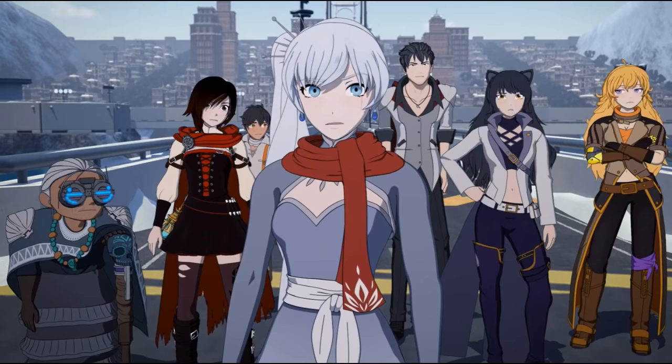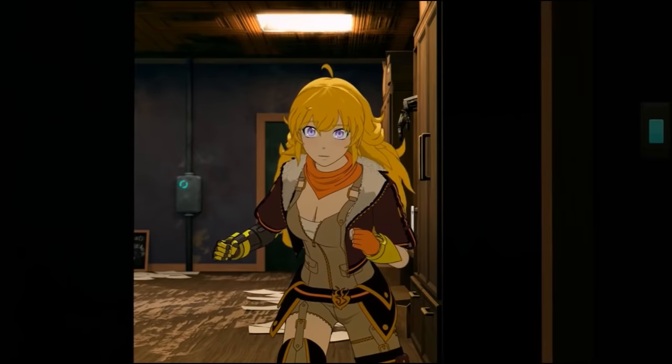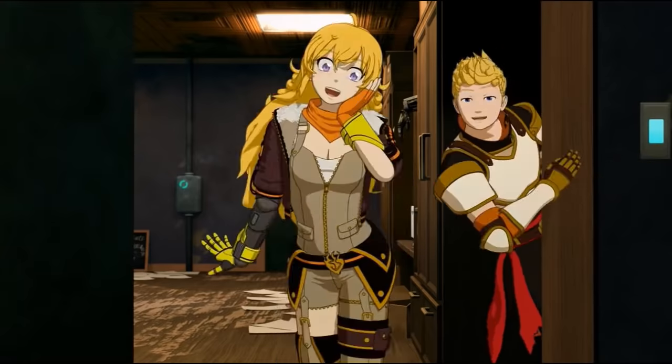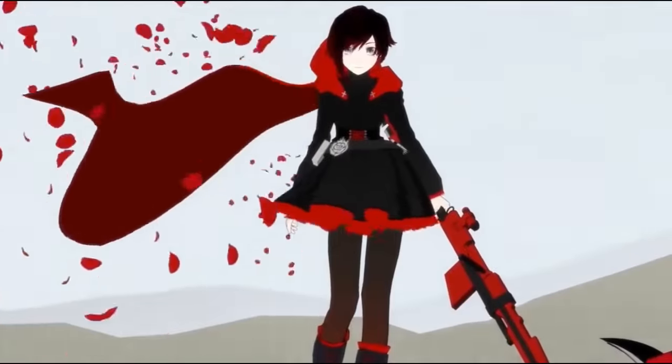The final thing of note is that sometimes the in-show models have totally different colors than the concept art — which isn't how that's supposed to work, by the way. The concept art exists for a reason; you're supposed to replicate it in the show, not use it as a loose guide. For those models that end up significantly different from the artwork, they'll be listed as separate designs as well. Now with all the caveats out of the way, let's start — we'll be looking at one girl at a time, going chronologically, starting with Ruby.